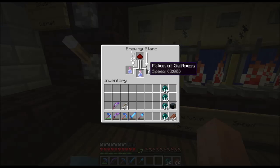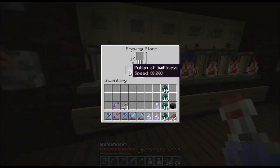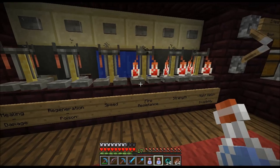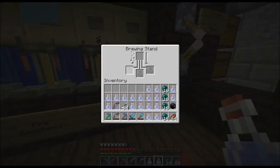With the new snapshot showing that pumpkins might be nerfed, I'm going to go collect some glowstone because I am out. So I'm just getting some nether supplies here to make travel easier.